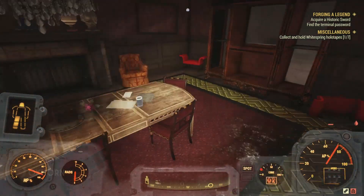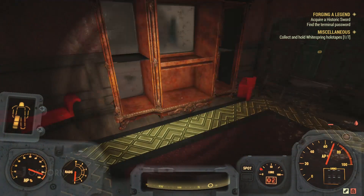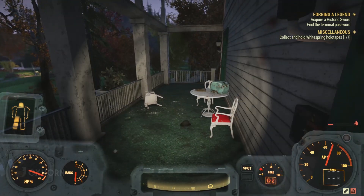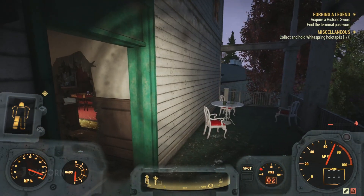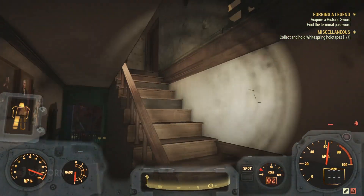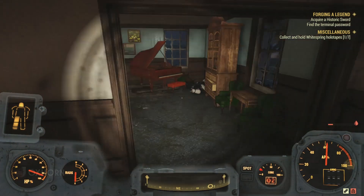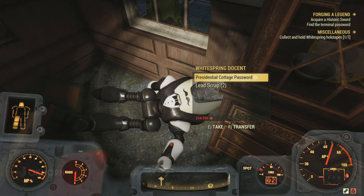We see the beautiful mahogany grand cabinet the terminal was bragging about, but all the china appears to be missing. Moving out through a hole in the northeastern wall to a hallway and out the back door, we find a porch with a chem cooler. The hand scanner on the back door is again broken. Back inside, moving to the next room — it appears to be the social parlor mentioned in the terminal, with chairs and a piano. In the corner, we find a destroyed White Spring docent Protectron, and on its wreckage is the presidential cottage password.